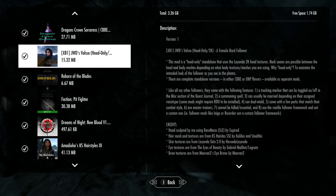We're looking at JWD's Valsa — this is the head-only version, and it's pretty awesome. When they say head-only version, it's to make it look as good as in the photos. I thought it was just less memory to download, but I was actually wrong about that — interesting.